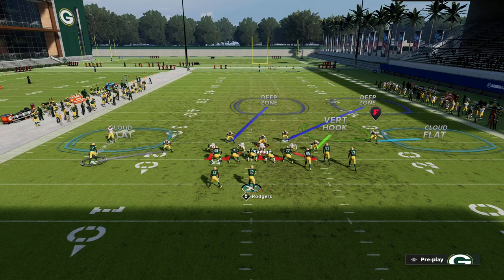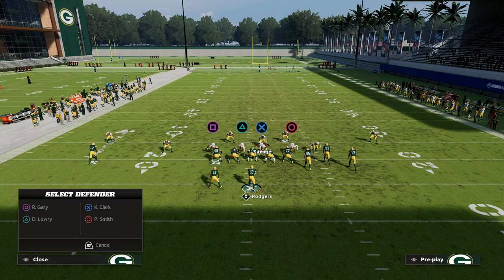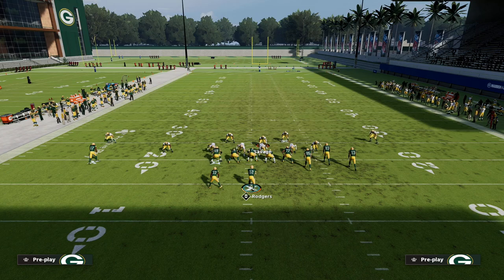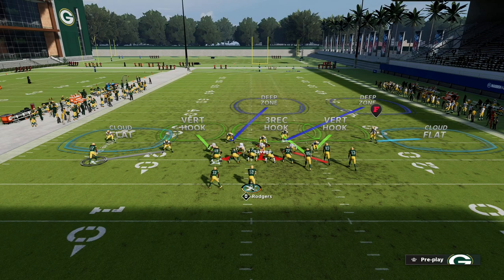From a blitzing perspective, you only have to rush four people, but technically your user counts as one of them. What I can do is drop my defensive end on the left side into a vert hook, and then on the right side the bluff blitz will count as a rusher. So technically my user's blitzing, I've got a bluff blitz, and I'm rushing four even though I'm only rushing two. You can pick this up and play it against anything.